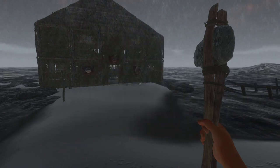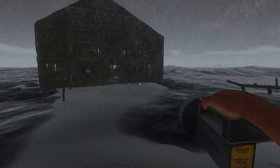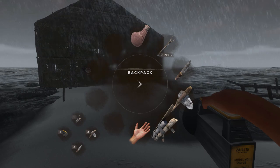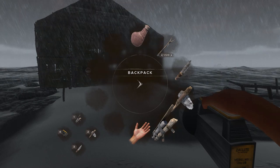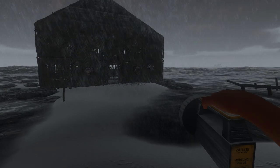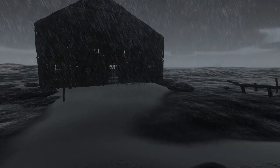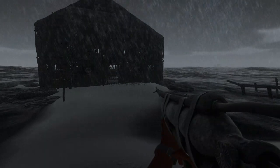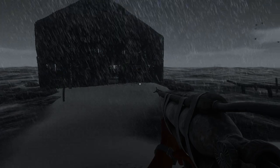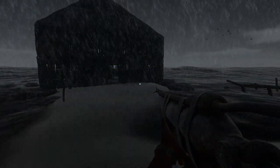Now, is the tool belt useful? Currently, no. This is because the hotbar still uses up a slot of your backpack. With limited storage on hand, you'll be constantly dropping items including ones in your hotbar. In order for the devs to make the tool belt useful, the hotkeys need to be their own backpack slots, basically increasing your available inventory by 1. Until this happens, I cannot recommend wasting resources on the tool belt or pouches.